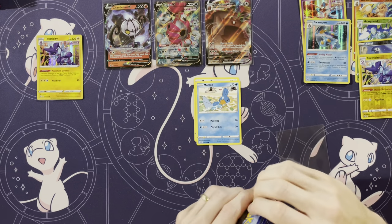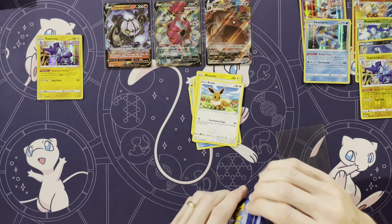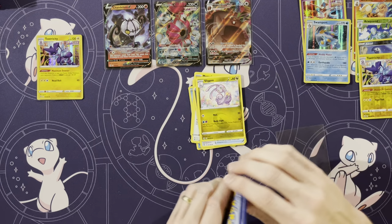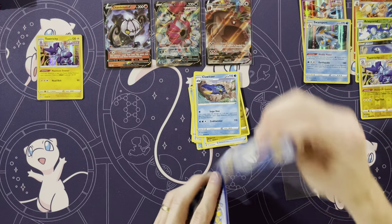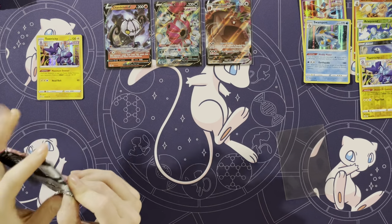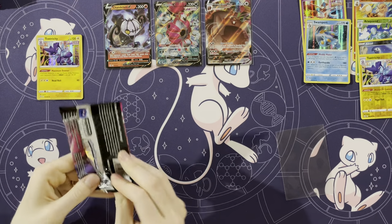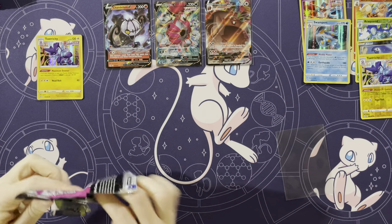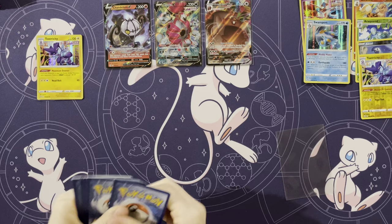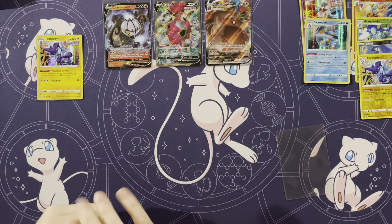Bunnelby, Mudkip, Caterpie, Morpeko, Eevee, Energy, Crossover, Sliggoo, Clawitzer, Double, and an Electrode. I feel like we get a lot of those Electrodes too. But there's so many cards in the set — you'd think we'd see different ones. It'll Explosion for one energy — I like it.